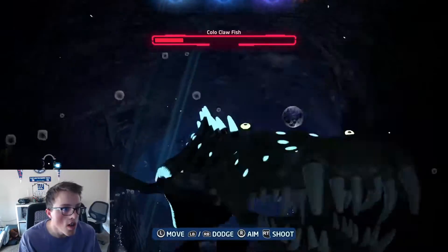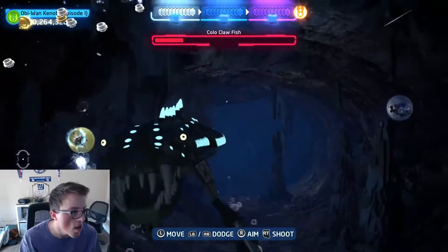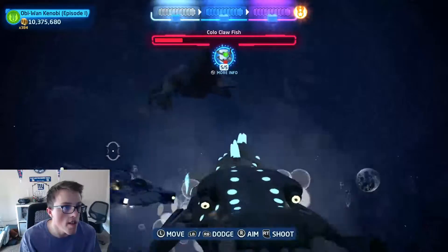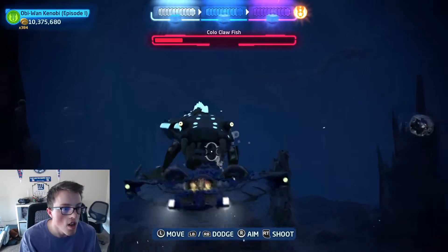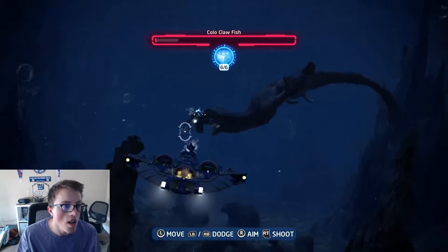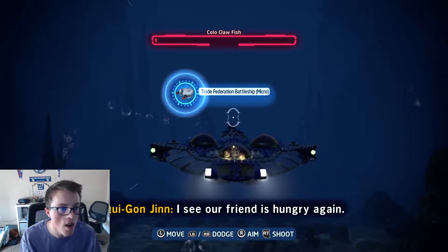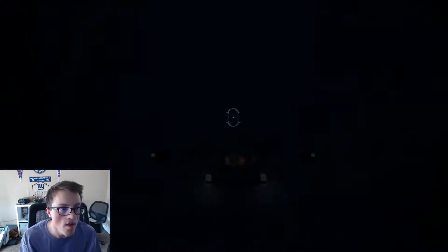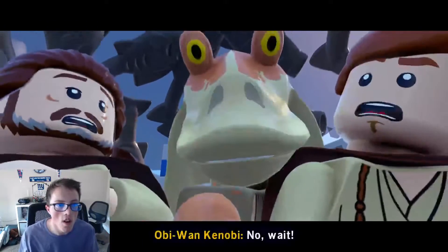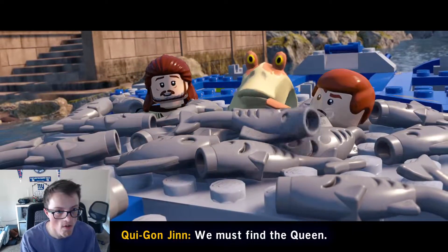I gotta find one more collectible — I may not 100% complete it, it really depends. There it is, got it! I think that's the entire level complete. We already have all the requirements — that's six of those, and we got the mass multiplier stuff. This is what happens if you 100% complete a level, and I believe we have to do some more on this episode. We must find the queen.